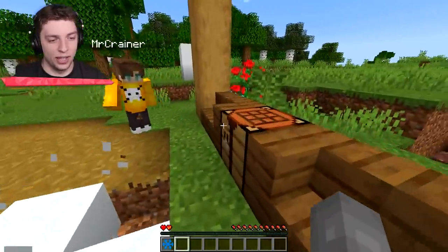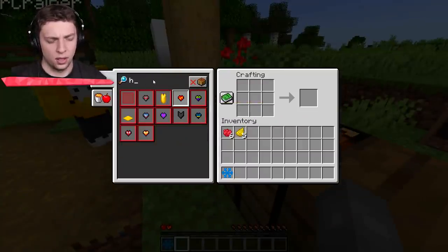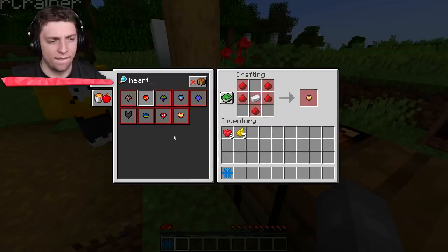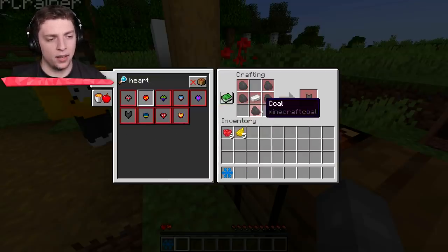All right, we've ruined the starting area. Now we need to figure out what to do next. We're going to have a look at what's easy to make. We've got a Batman heart - we just need coal and iron. The Ant-Man heart is not too difficult. A Spider-Man heart - we just need a piece of string. Let's head to the village and start gathering resources.